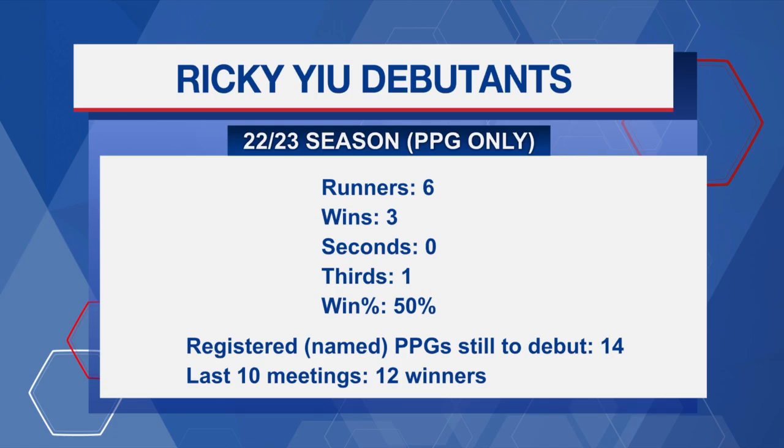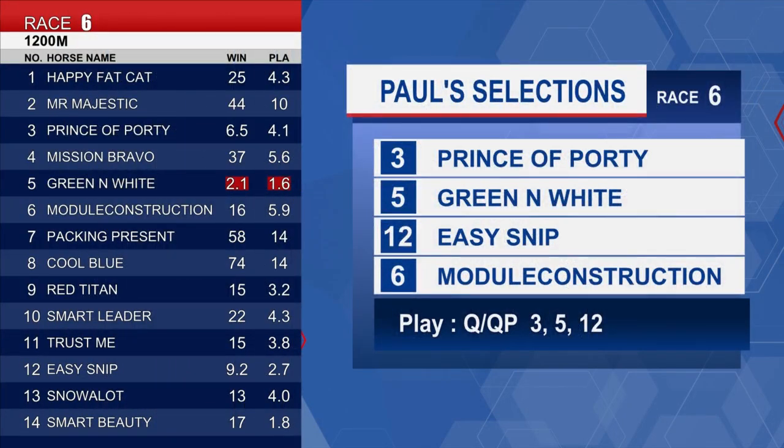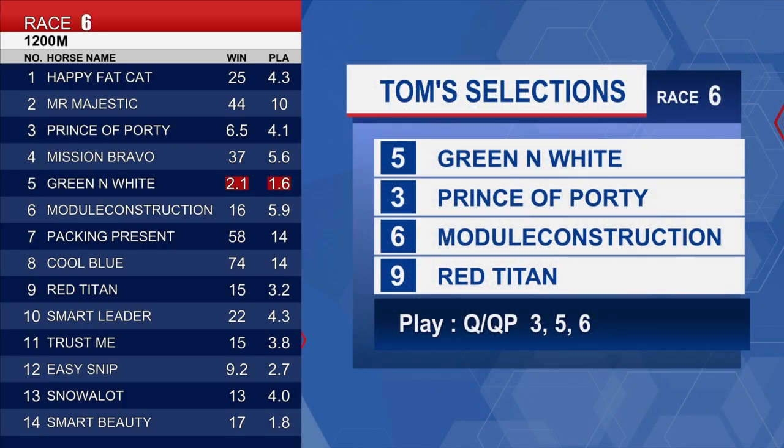How well is trainer Ricky's stable going at the moment — the debutantes are going as well as the rest of the stable. They have a 50% winning strike rate from first-up gallopers this season, with 14 named horses yet to debut, 12 winners across the last 10 meetings including three on Wednesday. The stable is flying. This looks like a really promising debut from Green and White, who goes in for second. Prince of Portie — with that run under his belt and barrier 2 versus Green and White's barrier 13 — gets the nod, followed by Green and White. Easy Snip unlucky last time and Module Construction round out the selections: 3-5-12-6. Taking a chance with Green and White to run over the top with the pace in the race, over Prince of Portie who has the race form. Module Construction and Red Titan from a better draw — 5-3-6-9.